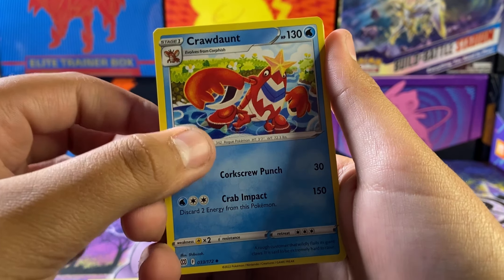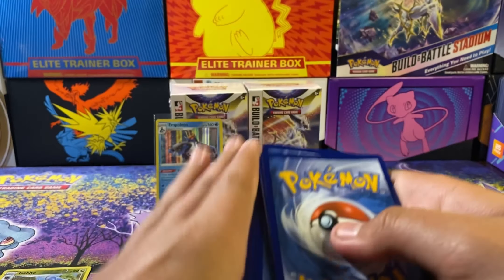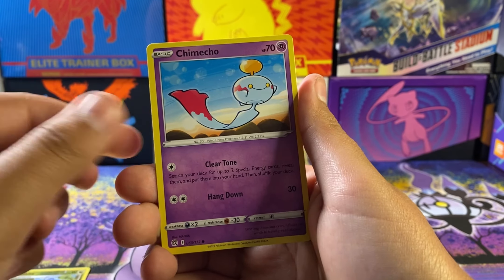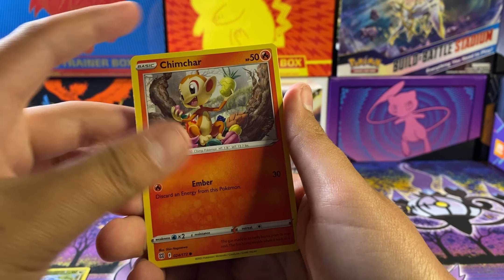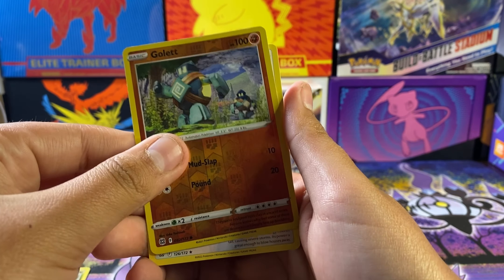Next pack. Hope you guys are having a good day watching this video. Psychic energy, Fighting energy, Skorupi, Golett, Chansey, Chimchar — going with a reverse — and a Torterra. Not a lot there.